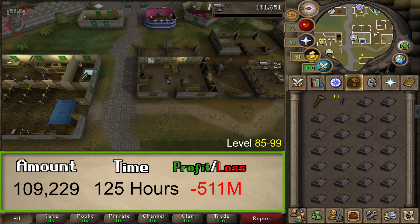From level 85 to 99, we will be smithing Rune Dart Tips. Unfortunately, this will make you a huge loss — somewhere around 511 million GP. This is a super big loss and I highly wouldn't recommend doing it this way no matter how much you like to AFK. This should take around 110 to 125 hours and you will need to smith around 109,229 rune bars — quite a bit.